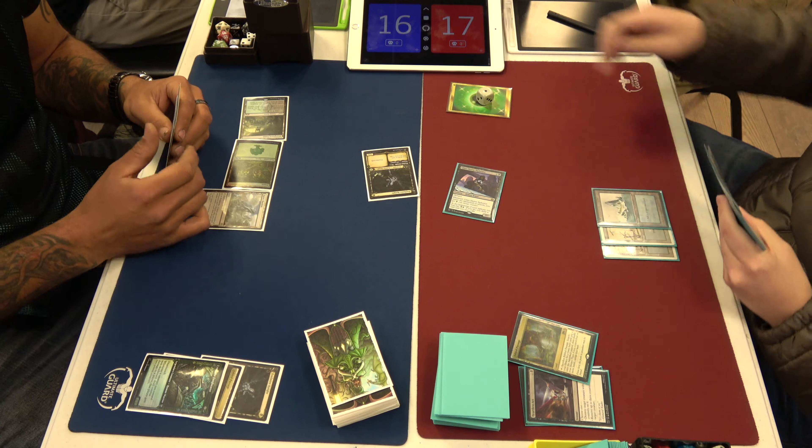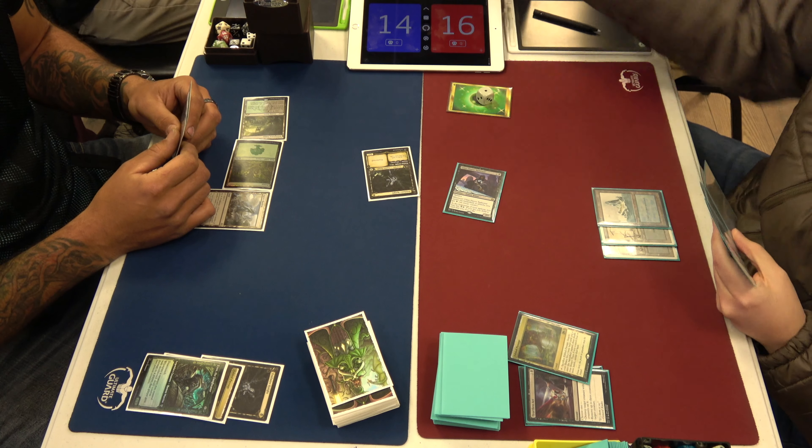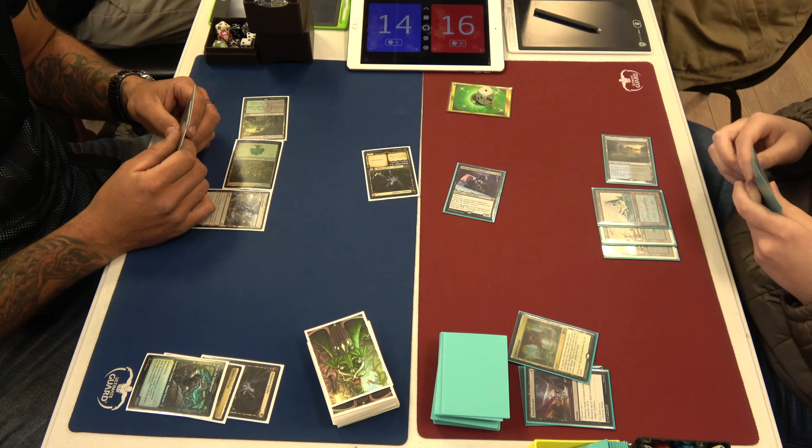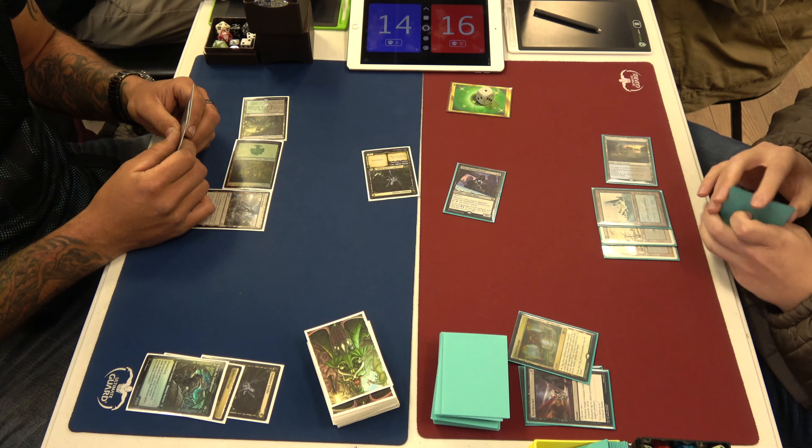His creatures have really fat butts. Fynn is a 1/3, Hooded Blightfang is a 1/4 — there's a lot of toughness. And he has Chevill. Say it however you'd like.